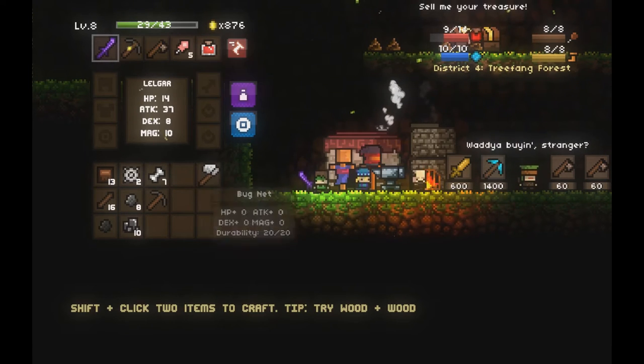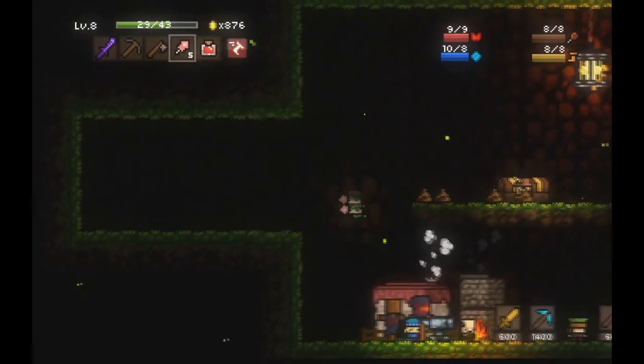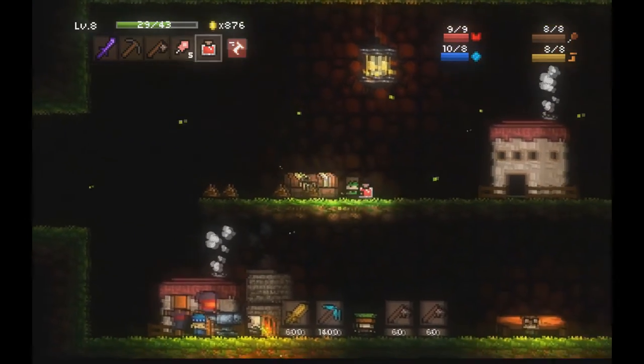A bug net is used to capture bugs that you should be able to see when you're going through any district.